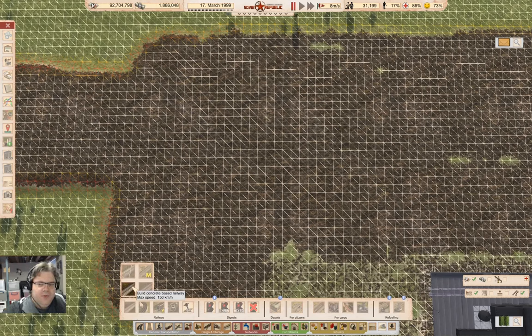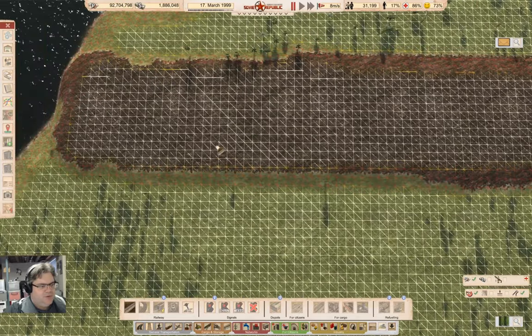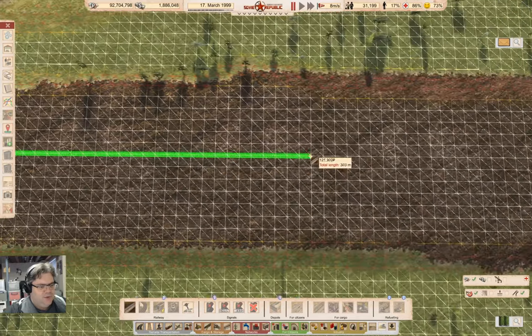I'm pondering whether I want to make this electric track so I can run electric trains, or just regular concrete track. I'm just going to go with concrete, and we'll lock it to one of these here — let's say this one.